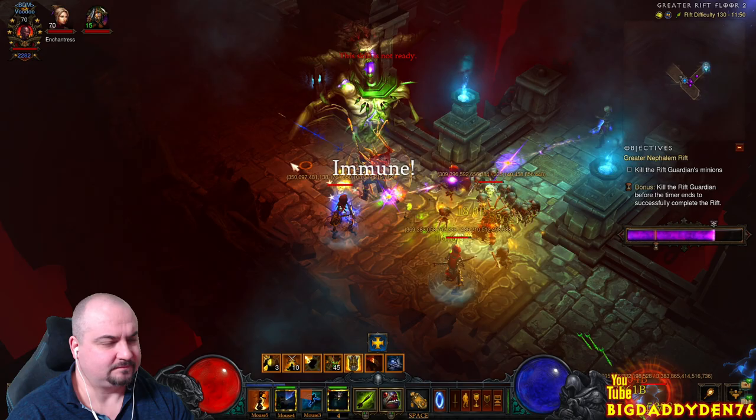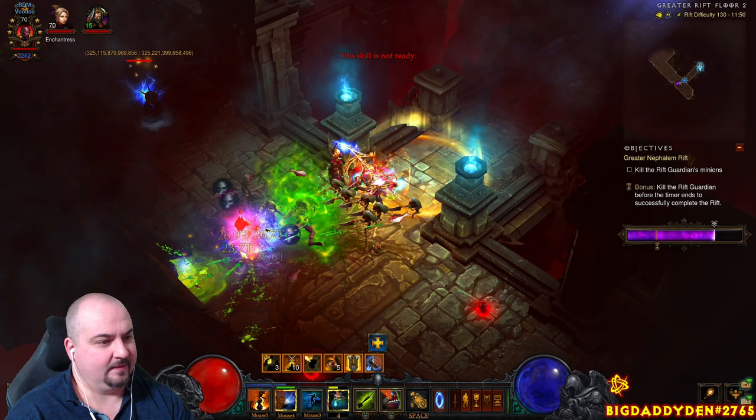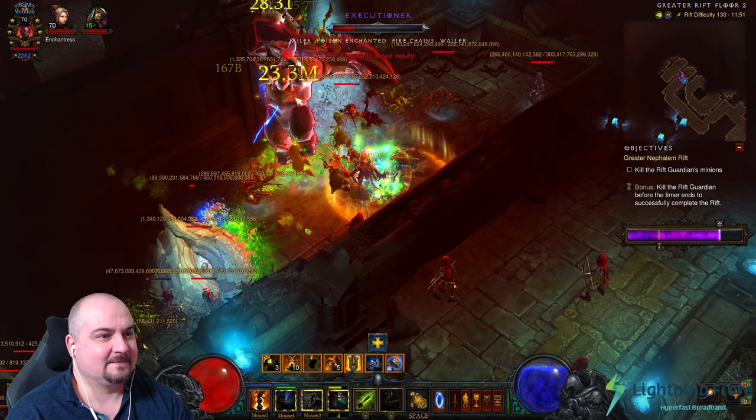As usual you want to be pulling as many mobs as possible into one spot, because you want to keep Echoing Fury proc'd all the time by killing trash while you engage the elites. Can you believe this is GR 130? It's insane — it's so fun. This isn't our strongest build this season; Arachyr Corpse Spiders is our top build. But it's extremely good and it's good for speeds too — a really good speed build.